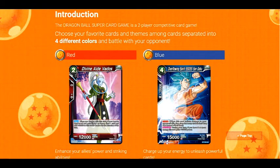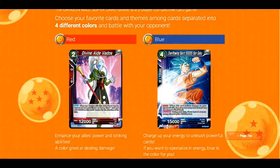There are four different colors: red, blue, green, and yellow. Each color has a certain theme or thing that they do really well. Red enhances your allies' power and striking abilities — it's a great color for dealing damage. Red also has some good effects; in the Japanese card game they have burn damage effects that deal damage by card effects rather than combat. I can see that being a possibility here — red having that roar-power style bypassing combat or dealing really high numbers.